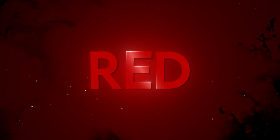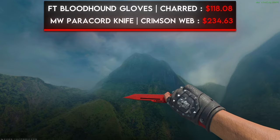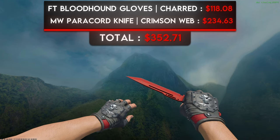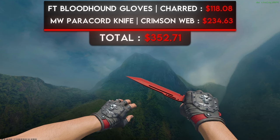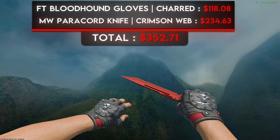The first color on this list is red, and for the budget-friendly combo I went with a pair of field-tested Bloodhound Gloves Charred and a minimal wear Paracord Knife Crimson Web. The Charred Gloves are my favorite budget gloves in the entire game — the vibrant red mesh sticks out amazingly on the muted gray tones of the base. The red on the Crimson Web knives matches extremely closely, and the rope on the Paracord handle is the exact same shade as the gray base of the glove. For under $400 total, there's nothing to complain about.